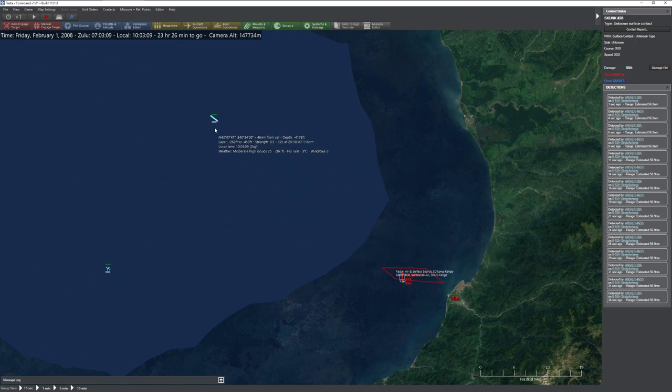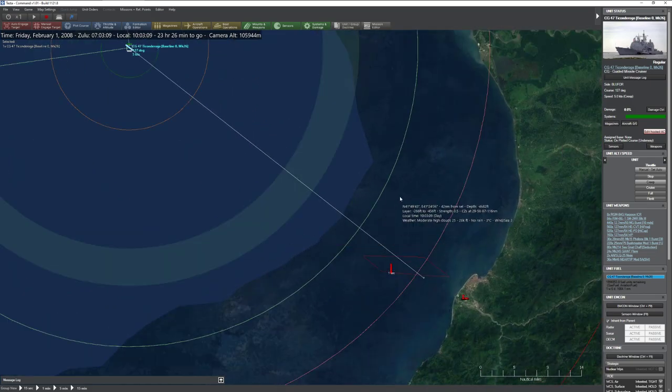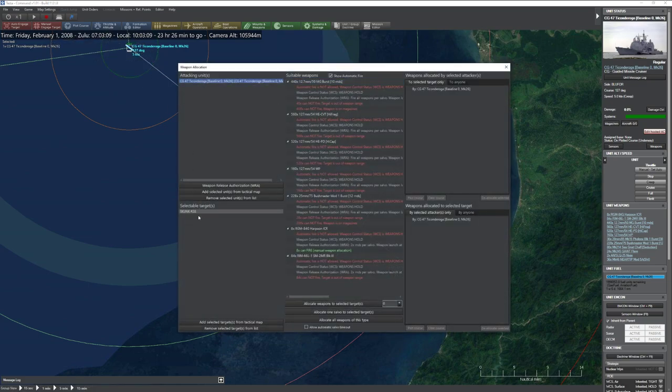So how do we do this? Pretty straightforward, actually. Grab the unit you want to attack with. Go ahead and press Shift-F1, or if you prefer, you can click Manual Engage Target. Click on the target. Then simply make sure you select the attacking unit, select the weapon. Come down here — this is the weapon we're going to be attacking with. I'm going to go ahead and double-click with two.